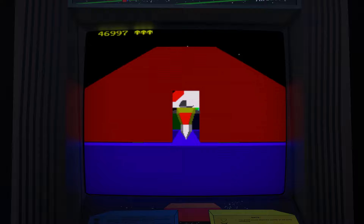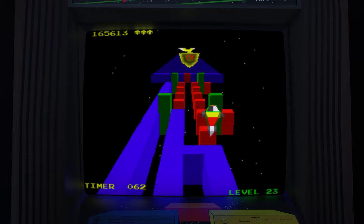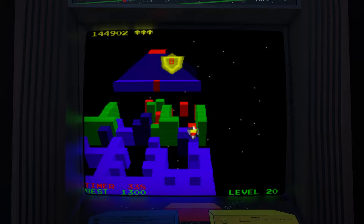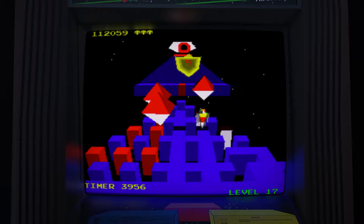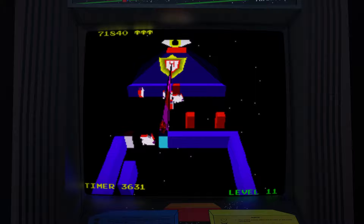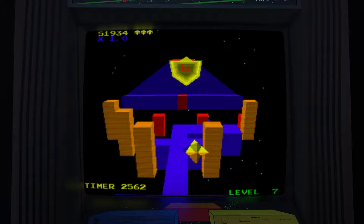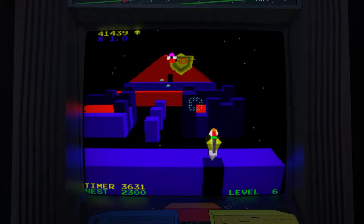That timer is always ticking to add to the frustration and fleece people of their quarters, so you can't play a patient offensive game — which is really what this game design would naturally promote. There are many instances where you're forced to wait, not just for the eye, but for walls to be taken down by footballs, and there's nothing you can do but stand there. There's no reason to ask what were they thinking: the goal was to get more quarters for the owners. That's the nature of the arcade business, and it was through brutal artificial difficulty usually. It really would have been better as a home release, but that wasn't feasible at the time.